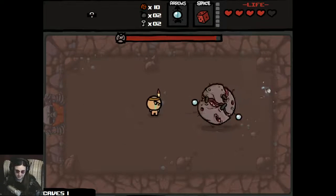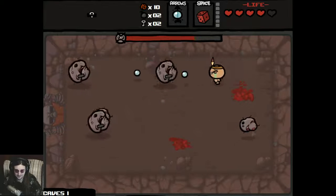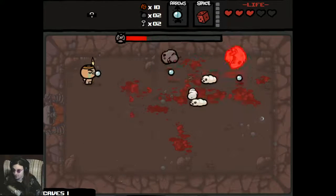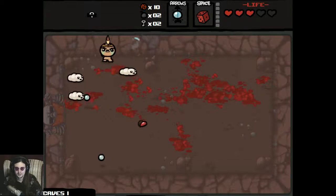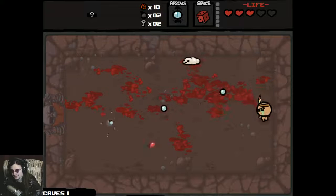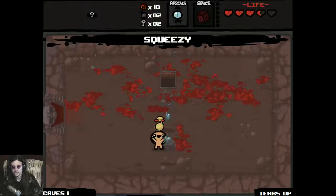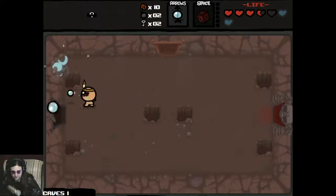Just fire as many shots as I can right in here — pierce as many enemies. That quote ended up a lot more sexual than I anticipated. I shouldn't be getting a deal with the devil here because I have very much not earned it. But I got hit three times on a Fistula fight, which I'm really not proud of. Other than the piercing shot I really haven't gotten anything that increases my damage. Two spirit hearts will probably defend me for the next floor.